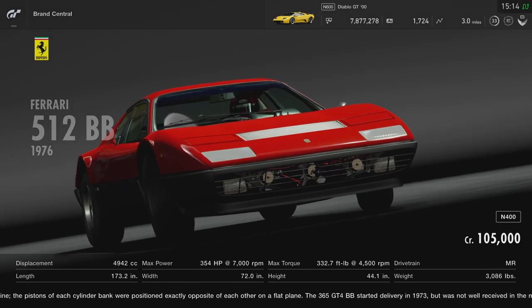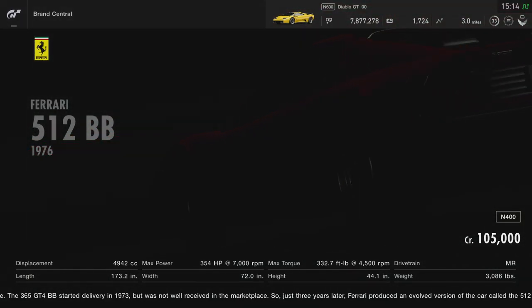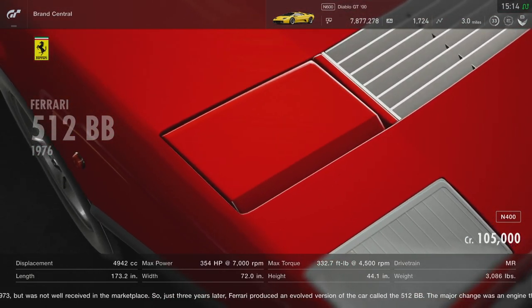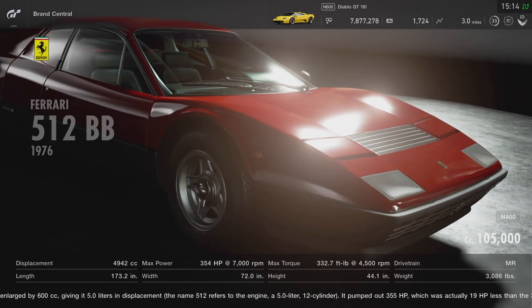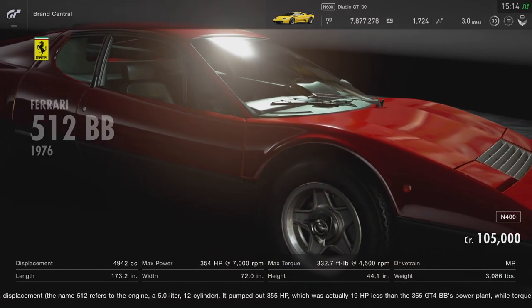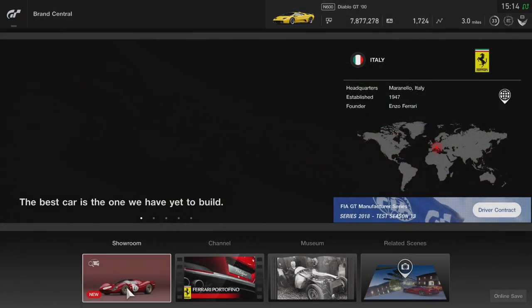Now after we're done with the Diablo, we're gonna come over to the Ferrari 512 Berlinetta Boxster - 354 inline 12. It's not a V12, it's an inline 12, so this is gonna be a very interesting setup. It's a smaller displacement, of course, because obviously it's an inline 12. It's a 4.9 liter, so we're gonna see how this thing handles.